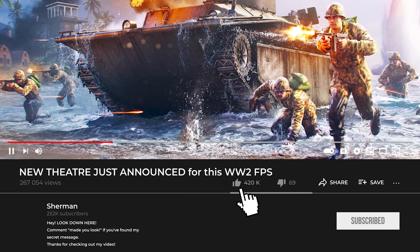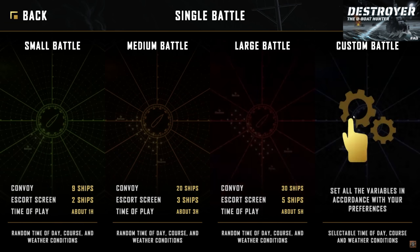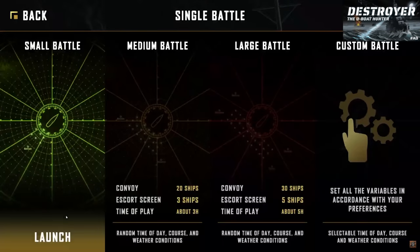What makes the most sense would just be to do the small battle, which should be about an hour. There's a lot of customization — you got small, medium, large battles. You can also see your custom battles. Convoy size, we can do 30. Wolfpack size, let's say like three. Time of day, I want to do night. Weather — storm — let's make this crazy. Alright, howdy folks. This is Destroyer: The U-Boat Hunter.